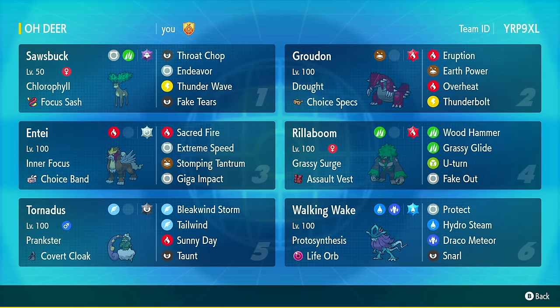But the real cool moves are Endeavor, which will bring the opponent down to whatever HP you have — which will very often be one because of the Focus Sash — Thunder Wave for some speed control, which is really important for this Groudon here, and Fake Tears, which halves the opponent's special defense, which is also really important for this Groudon here. Because did I mention it's a Choice Specs Groudon? Yeah. That's weird.